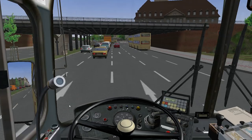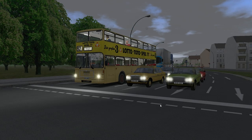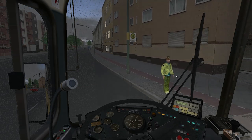There is something somewhat sinister about the artificial world in OMSI 2. I'm not sure if it's the cars driving themselves around without any drivers, or if it's the possessed girl that happens to be waiting at almost every bus stop.